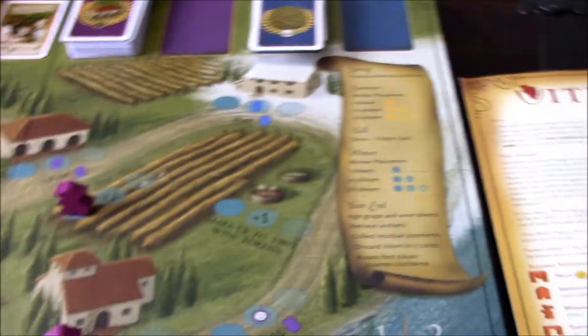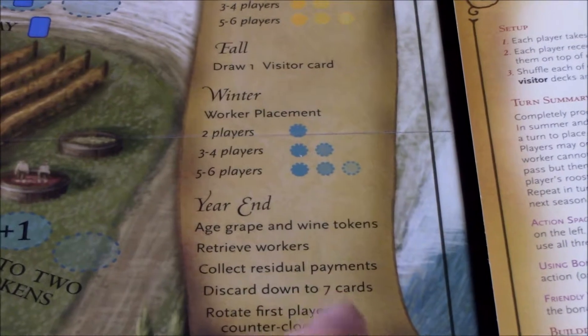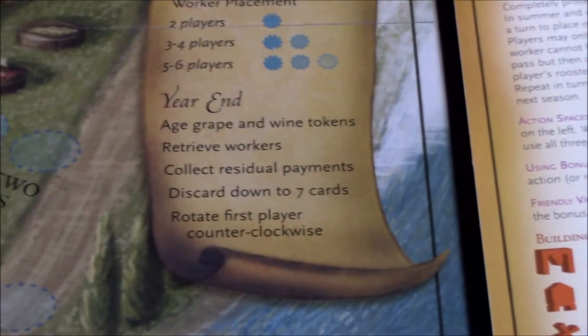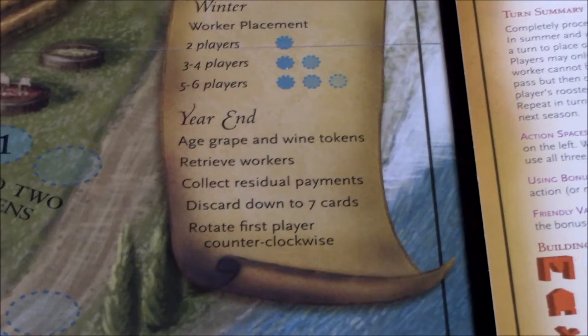That concludes the year. At year end, we age our grapes and wine tokens, retrieve our workers, then collect residual payments if we have any on the track.